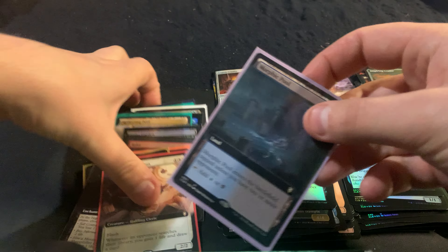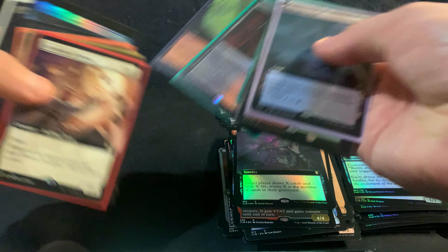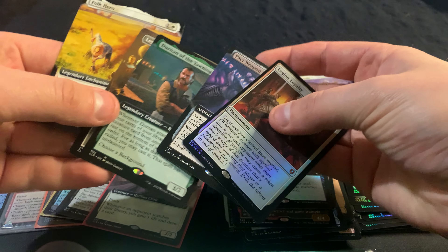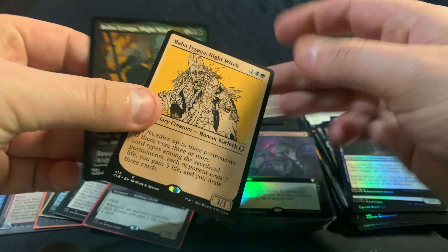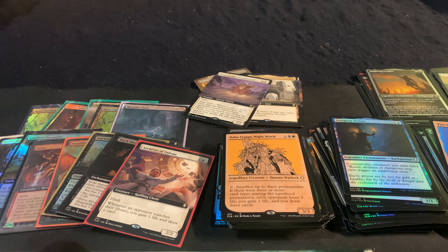So overall, not bad. Didn't hit the Dragons that I was looking for, but we got five of the lands and some other nice hits. We did hit some duplication we wouldn't want to see — we got a whole bunch of Babas — but that's kind of just how it goes. Overall, pretty solid box. I might try another one, but that would be silly also — we'll have to see how it goes. I hope you have a good rest of your day. Let me know in the comments what was your favorite card from Baldur's Gate — I'd like to know. Thanks again, have a good day, and I hope to see you next time. Bye.